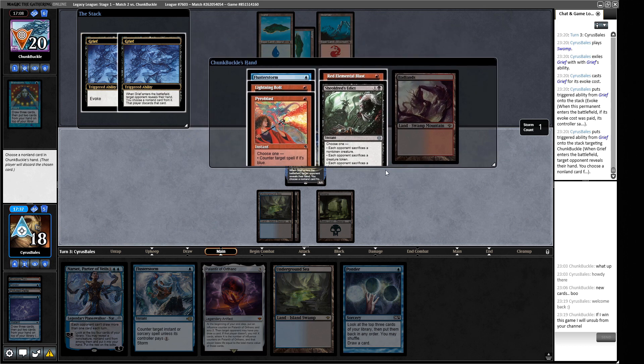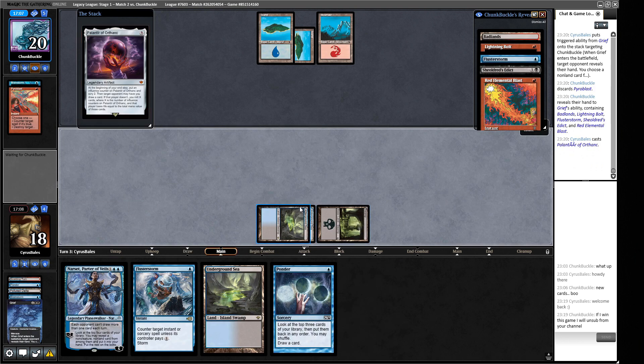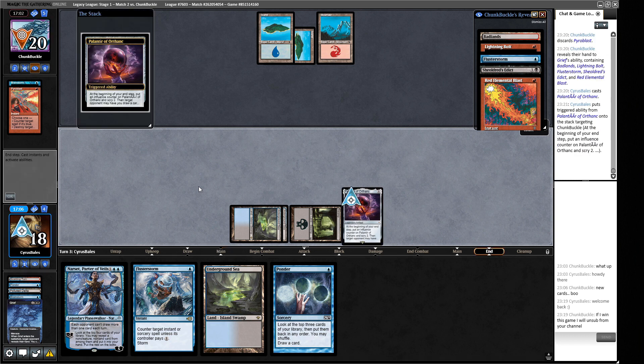Their hand has two red blasts, a Flusterstorm, and a Lightning Bolt - a lot to work through. We're supposed to hit one of the Pyroblasts so we know they can't counter our spells. This means we can do this and next turn play Narset with Flusterstorm protection. The top cards of our library - Murktide is one of them. Just the Murktide. We leave it on top and force our opponent to take seven, or give us a threat we don't want anyway.